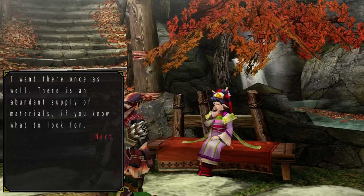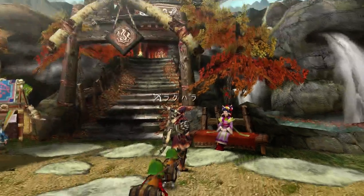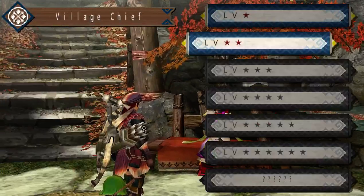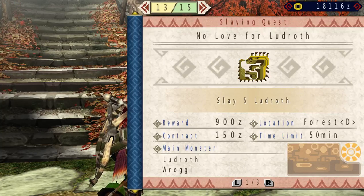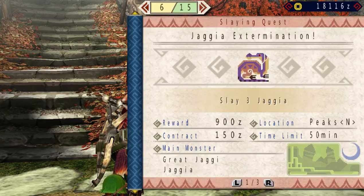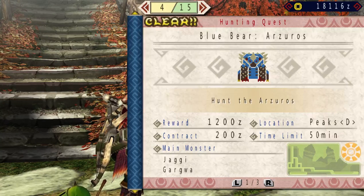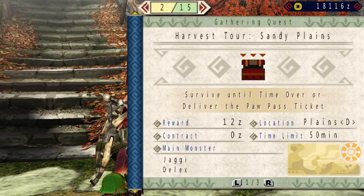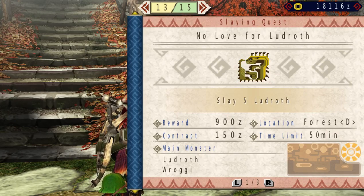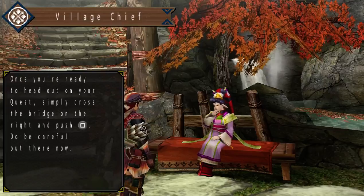There's an abundant supply of materials if you know what to look for. So here are the 2-star quests. This one is basically the urgent quest that we completed in the 1-star, so it's considered cleared in the 2-star. Right now I actually need some Ludroth parts to upgrade my bow, so I'm going to take on this quest.